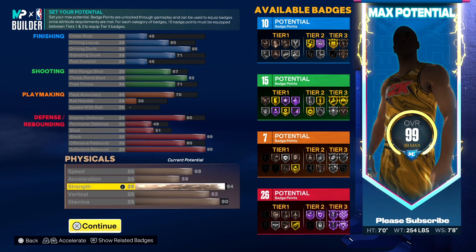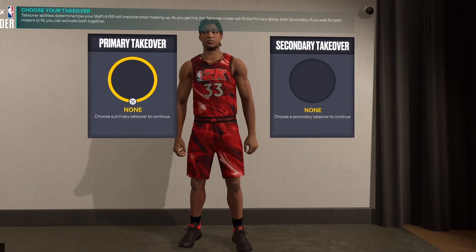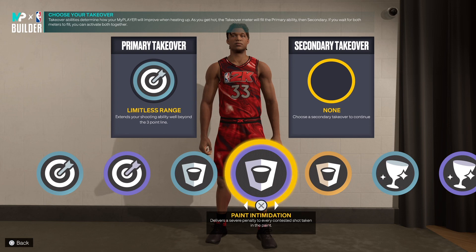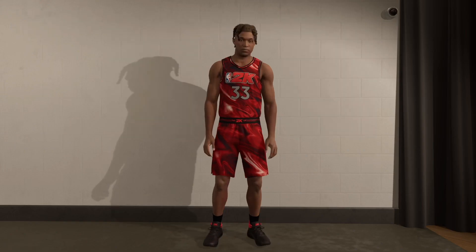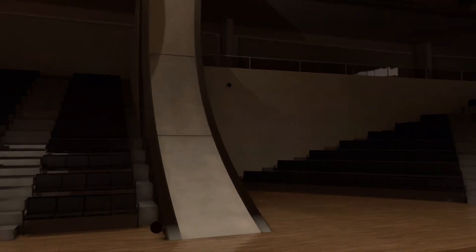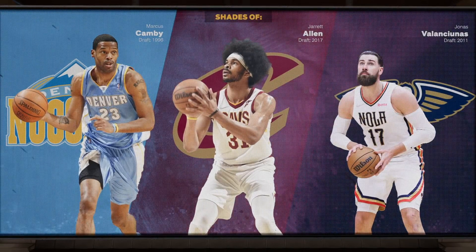I don't have Guard Up on. I don't think I have Blinders on my 6'11 stretch. I'm trying to get Dead Eye — it's taking a minute because I got a core Catch and Shoot goal, which takes a long time. Then I'll be able to get Dead Eye and tell you guys if it's working for the contested shots. Takeovers: we're going Limitless and Paint Intimidation.